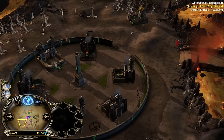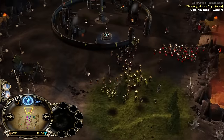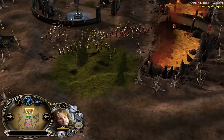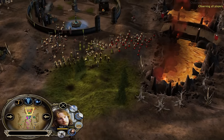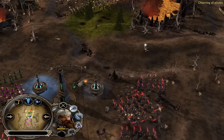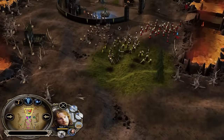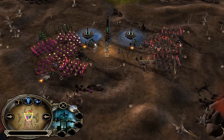The Gondor player at the bottom left has three power points after heal and Gandalf the White. So far so good. Warning Arrow deals bonus damage to siege weapons, and Gimli's axe throw will also deal bonus damage to siege weapons — they are using these over and over again. Warning Arrow has a 45-second cooldown and this one I believe has only 30 seconds.